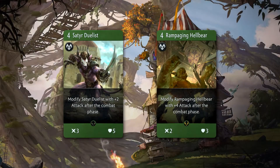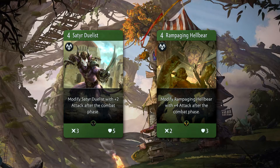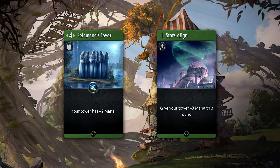Synergy. Creeps absolutely love Treant, as that 2 armor helps a lot of them grow very quickly. Two examples of this are the Satyr Duelist and Rampaging Hellbear. In addition, ramping up even more mana can be effective with the Roseleaf Druids you have on your side.